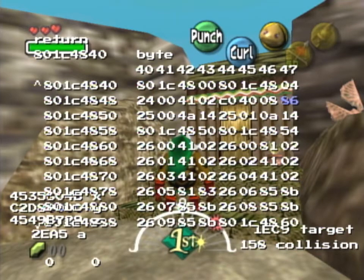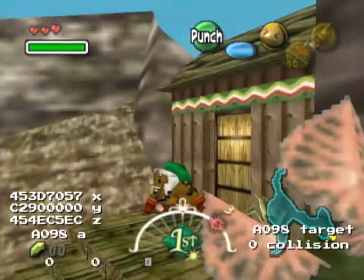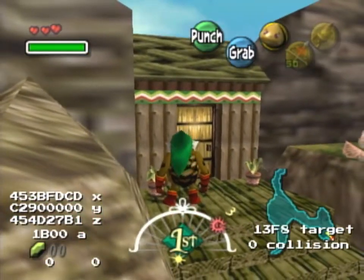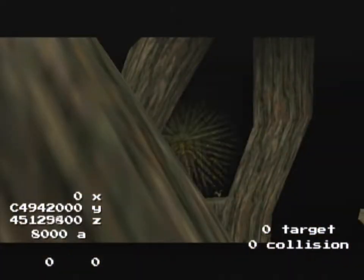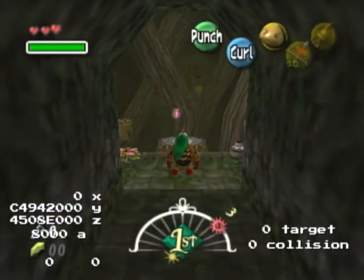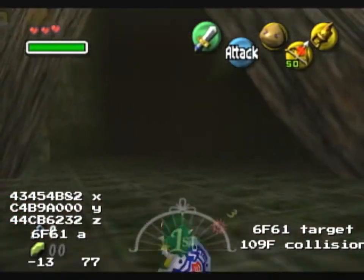This should now be Link's target angle. I've tested all of this in vanilla by the way - so without cheats - with the same results. Now the entrance here looks at Link's target angle, so I do an angle setup to Woodfall Temple, and everything works fine.